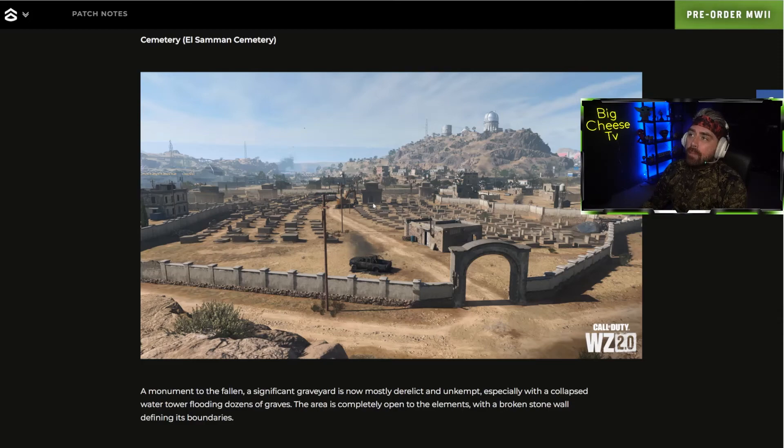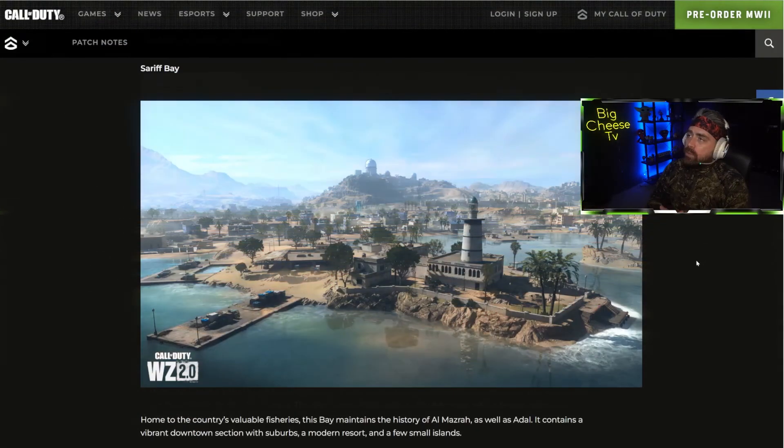Anyone who played the beta will be familiar with Sarif Bay — we played it a lot during Ground War. It looks to be extended a bit for Warzone, though it's actually tweaked quite a lot. I'm not fully recognizing the layout other than one key building, so the multiplayer map must be quite different. There'll be boats along here, a tower, what I think was a lighthouse, a little port, a small island, and basically a dockside town with lots of buildings.